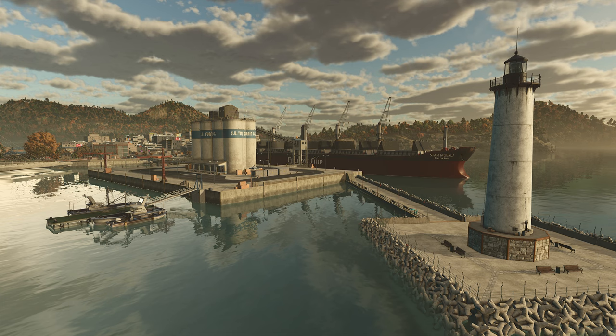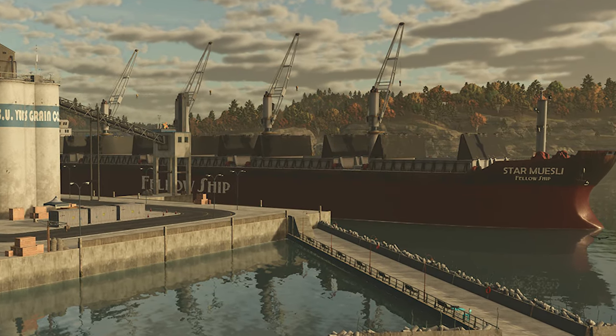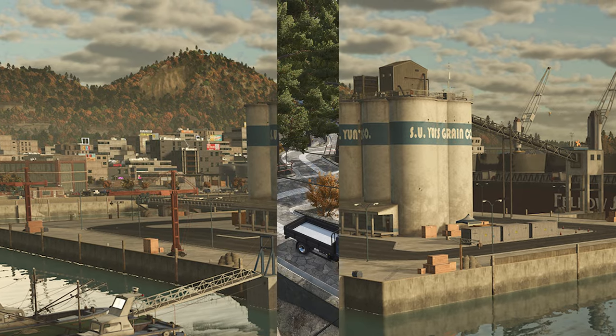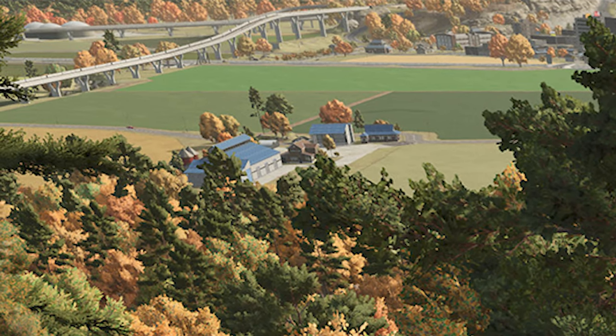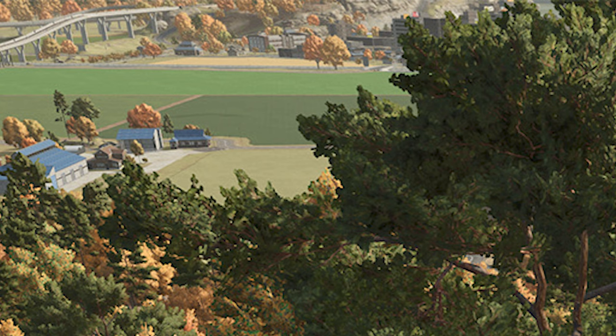Here we have a weather-beaten lighthouse at the dock, and it's not a container ship but a huge grain ship at what likely is going to be a selling station within the city at the base of the hillside behind. A mountain village with steep winding roads overlooks lush farmland — could this be our starting farm versus what we saw earlier in the trailer? Further in, we see a BGA off in the distance, multiple elevated train lines and roads giving the map more depth, and maybe a second cityscape on the other side of the hillside.